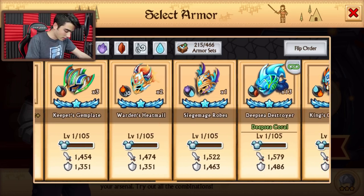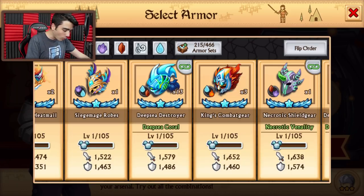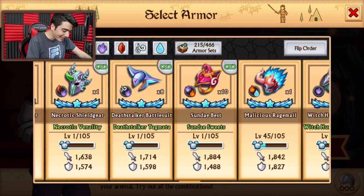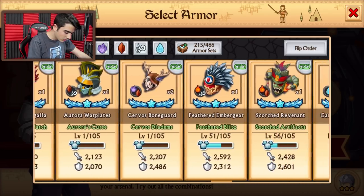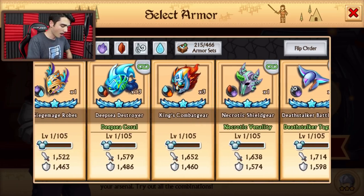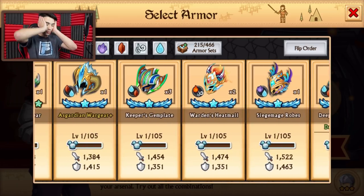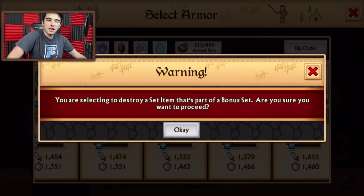All right, which ones? I got 13 of these ones. Eight. Ten. Eight. I got two. I think that's all. Incredible — the Deep Sea ones. I think we're going to be doing a bunch of them. We're not even going to be doing half. That is crazy.